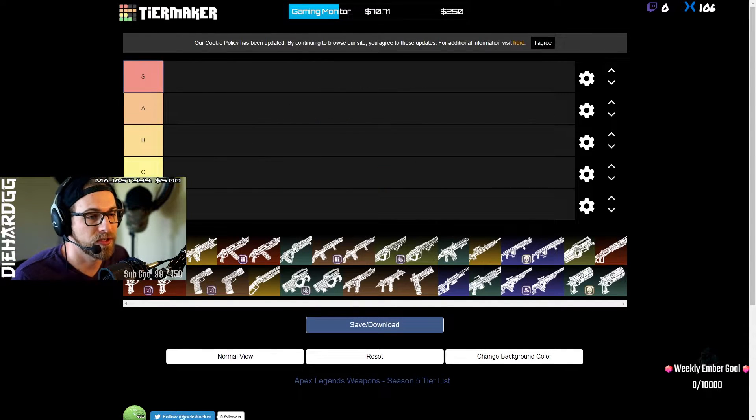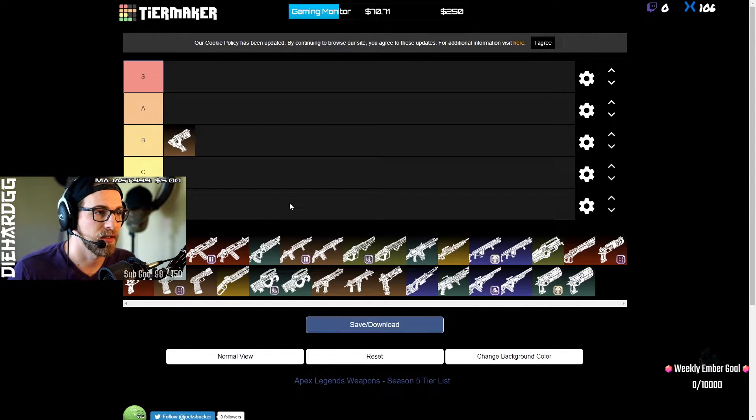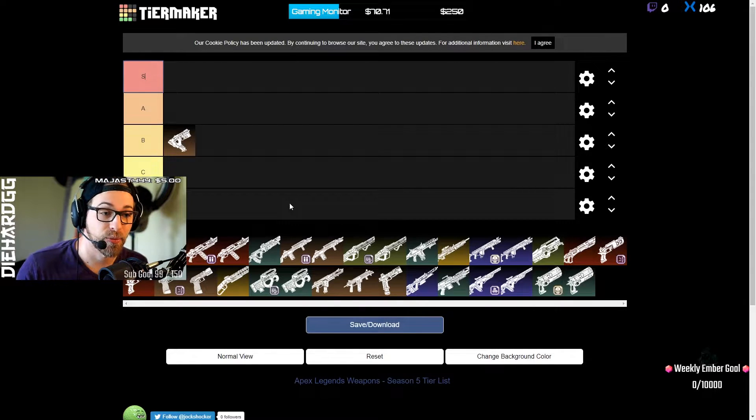Starting with the Alternator — I think the Alternator is the definition of the point of balance. It gets the job done in the early, mid, and even late game. It's pretty accurate and easy to control, you can still get off good damage. You're probably going to drop it for something better, which would be A tier, or pick it up over C tier weapons.